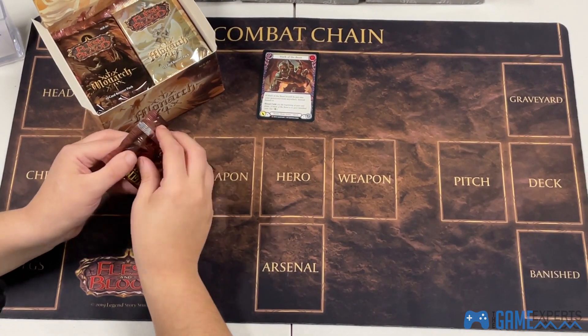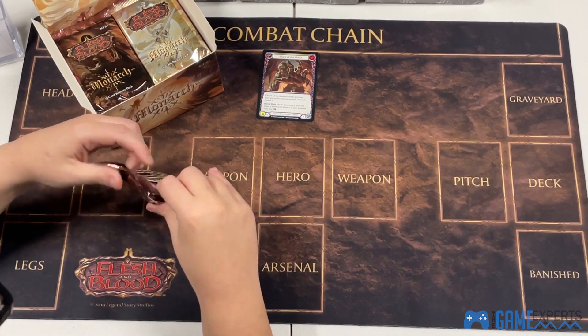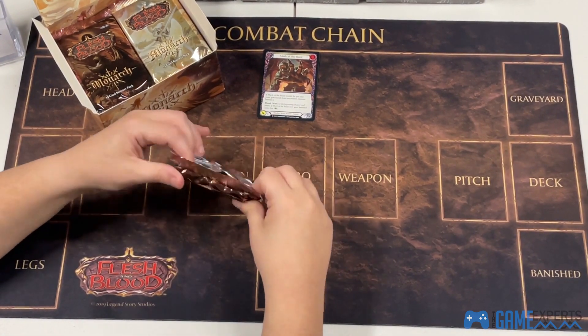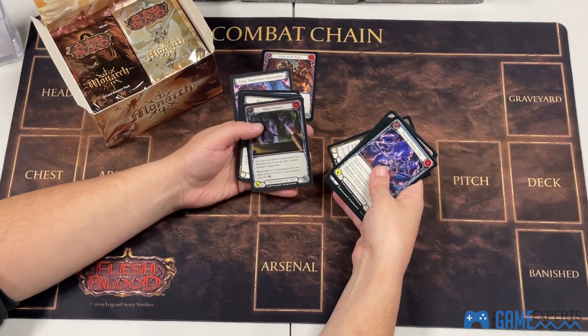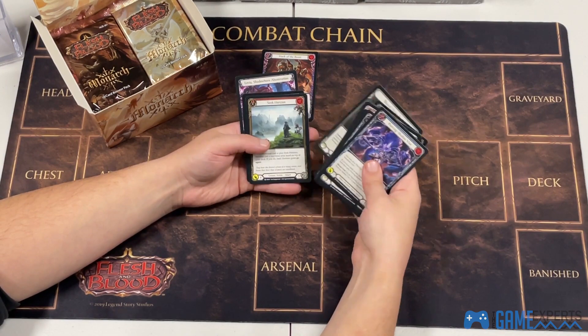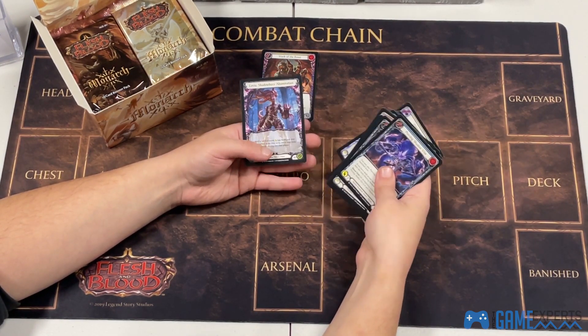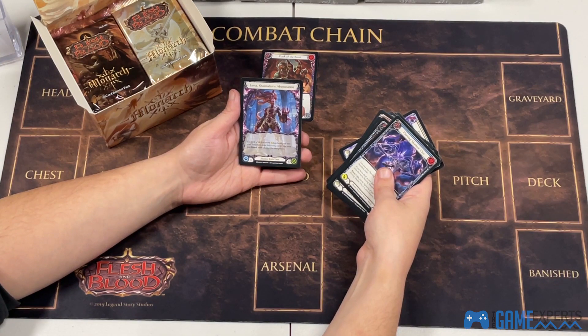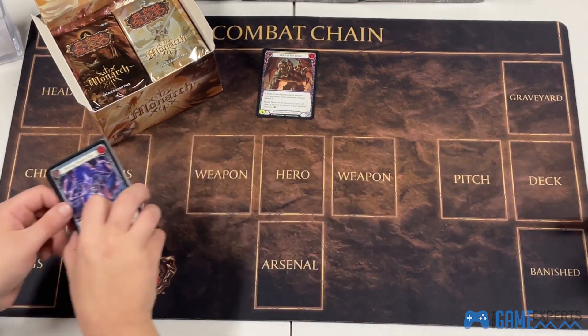I am horrible at opening these packs guys, so forgive me if I take 25 minutes to open one. Straight off the bat — shiny! Rift of Torment, Blood Drop, Seek Horizon, Prismatic Shield, and a little Shadow Brute token. Nice. Nothing spectacular there, next pack.